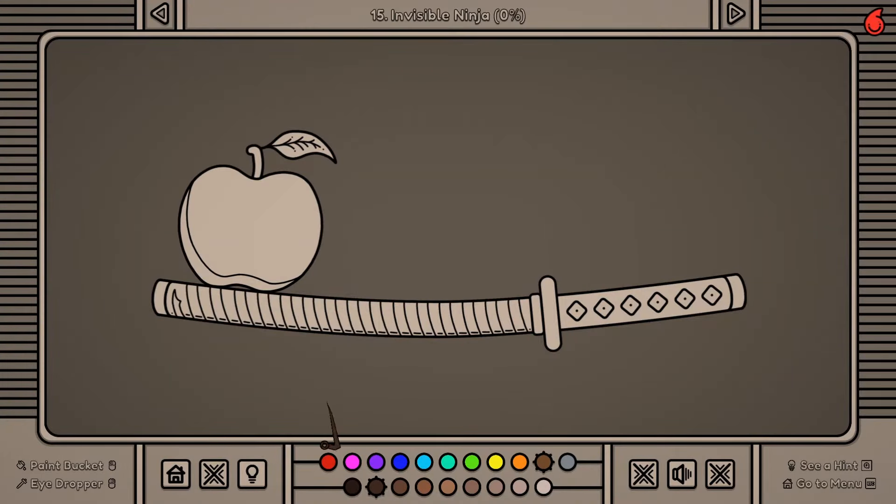An invisible ninja - ooh! A bright red apple. Nope - that's much better, okay. And then the brown stem of course, and a bright green leaf. That looks like an apple if I've ever seen one.